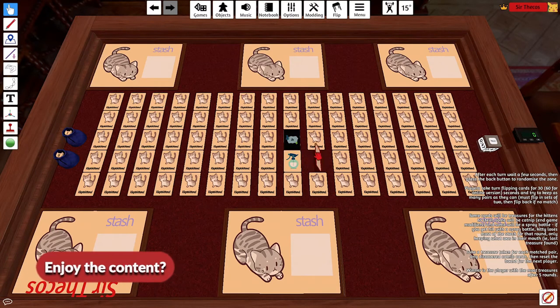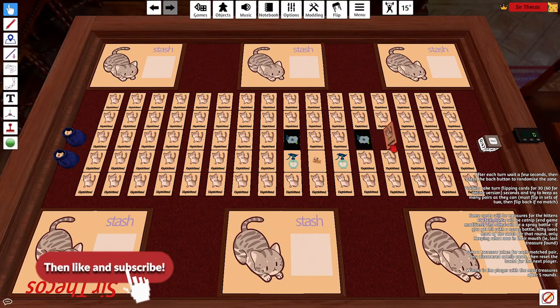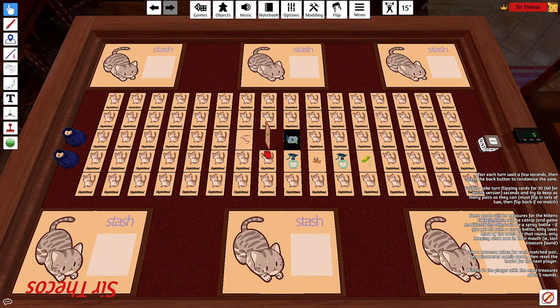Let's say I actually turned around a few matching treasures — like these two were matching. Before I continue, I could stop the timer and just take these matching pairs. For each matching pair that someone has, you get a token — this little cat token here. So if I had these two matching pairs, I would get two tokens.